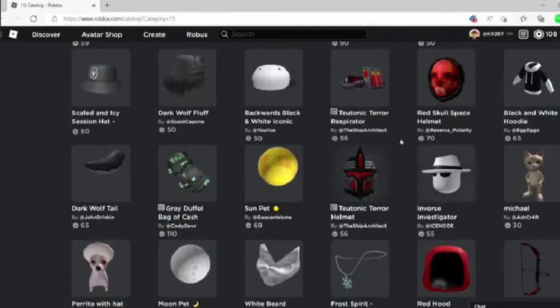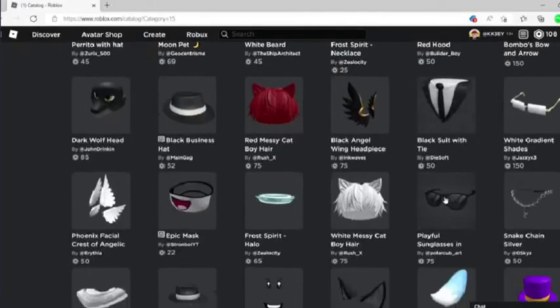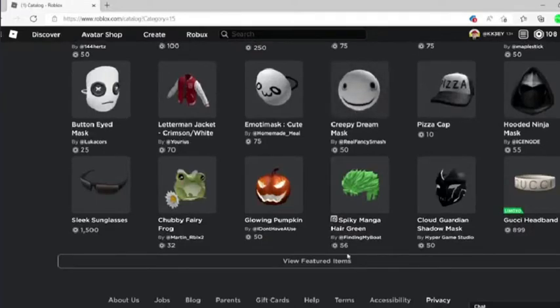You could make a whole avatar with a hundred Robux. You could also buy a big cat, a small suit — though that face is too expensive — or you could buy this creepy dream mask or a glum pumpkin.